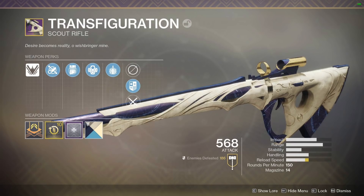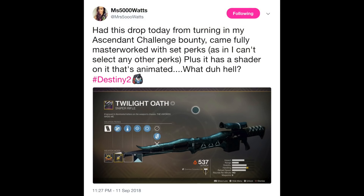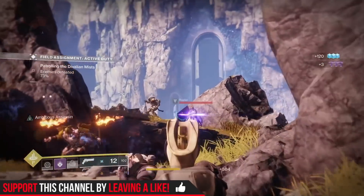I Have Toes also provided one other example: a tier 10 scout rifle called the Transfiguration, which has Explosive Payload and Outlaw on it. This looks like it can apply to other activities within the game where you get a tier 10 masterwork with fixed Bungie-curated perks. Timesplitter linked me a tweet from Miss 5000 Watts where she got a tier 10 Twilight Oath — you can clearly see that you cannot change the perks, and it's got Snapshot Sights and Box Breathing, which would be a really good roll for that energy sniper rifle.